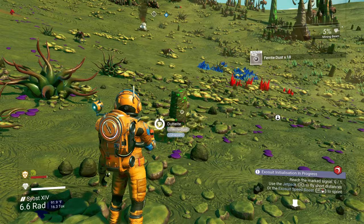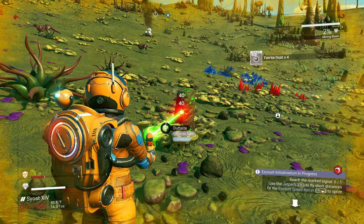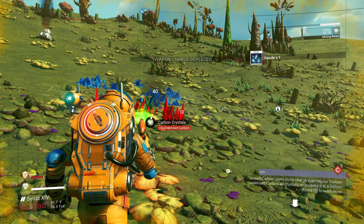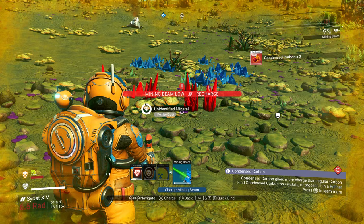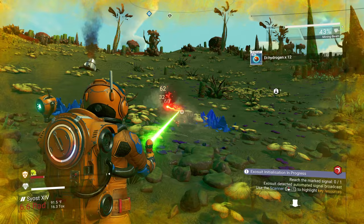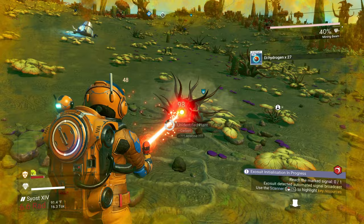I'll take any uranium I can get right now because I can recharge my hazard protection with that. It gave me about 15 to 22 — we are actually pretty good on that. I need to recharge this mining beam. Get some condensed carbon because it'll actually refill our mining beam a lot faster. Always pick up this dihydrogen.